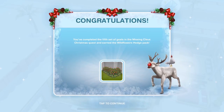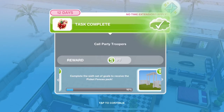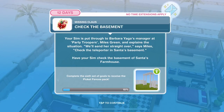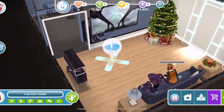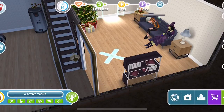Now in the sixth set, we are going to win the Picket Fences Pack. We need to check the basement. Your Sim is put through to Barbara Yager's manager at Party Troopers, Miles Green, and explains the situation. 'We'll send her straight over,' says Miles. Check the teleporter in Santa's basement. Have your Sim check the basement of Santa's farmhouse — down in the basement, we've got a witch here. Click and check for 10 minutes.